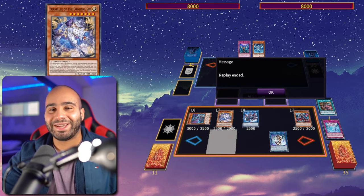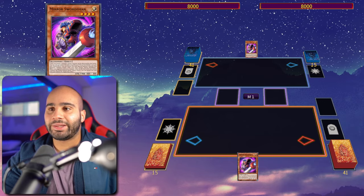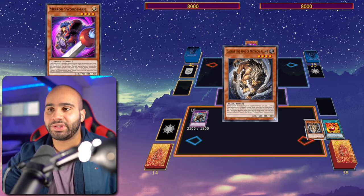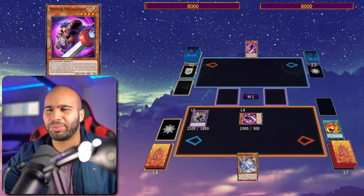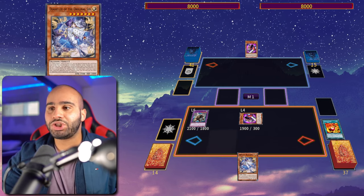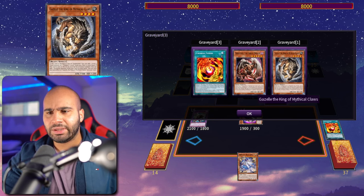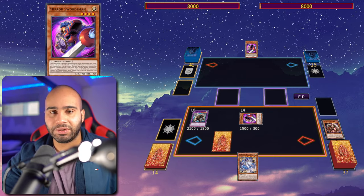Let's get into combo number two. As I said, Chimera is another deck that can abuse this. One Mirror Swords Knight does the exact same thing as before, so you don't have to deviate from the standard combo — you don't have to make your deck worse to incorporate Diabellze into your strategy, and you don't have to rely on Tauvel the Great Chanter. This time, instead of searching your Cornfield Coatl, you're going to be searching Diabellze of the Original Sin off of the graveyard effect of Gazelle when it's used as fusion material and sent to the grave.